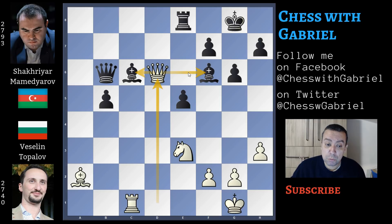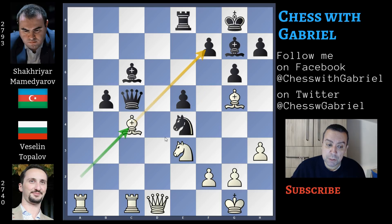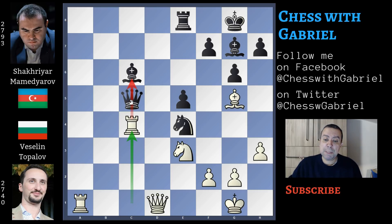The rook can't move to e6, because there is the bishop defending that square. So after queen to d1, Mamedyarov plays knight to e4, attacking the other bishop. But after bishop captures on c4 with the same threat, now the knight can't capture the white bishop, because there is bishop capture with check and the queen is lost. So b captures on c4 and rook captures on c4, protected by the knight, attacks the queen. Mamedyarov resigns, because he is a quality down for one pawn.